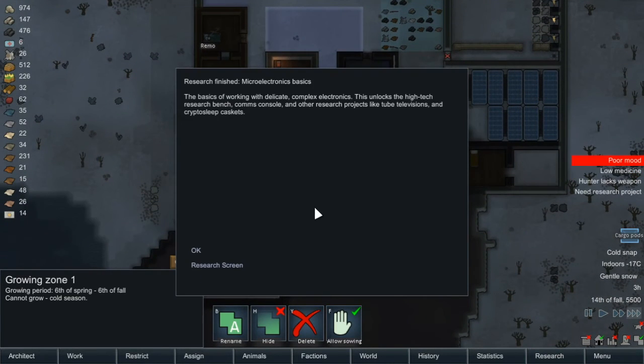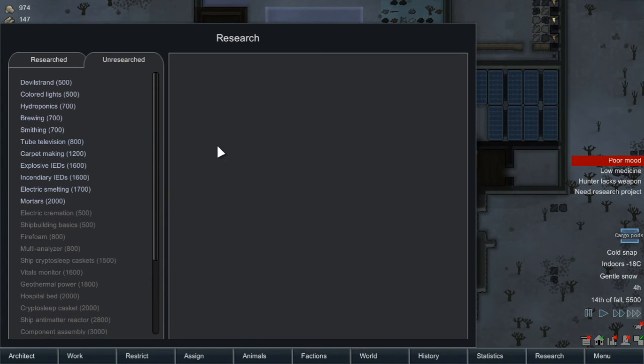Jackson's finished the research. The basics of working with delicate complex electronics - this unlocks the high-tech research bench, comms console, and other research projects like tube television and crypto sleep caskets. Interesting! Let's go into the research screen and see what we can get next.